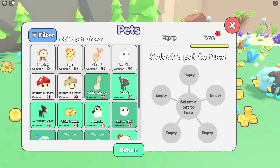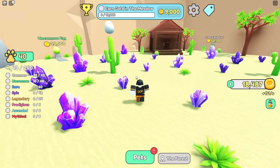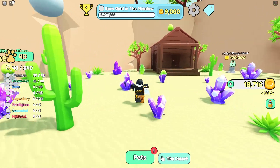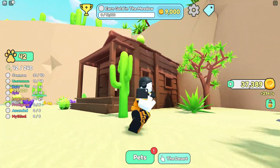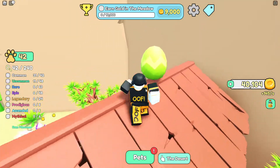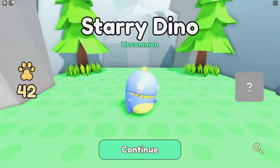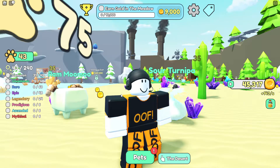One thing I like about this game is that I don't feel too precious about the pets, because you actually have to fuse them to play the game — it's part of it. Since you can't trade, the only thing you can really do with them is fuse them. The next area is the desert. I just noticed one egg on top of the cabin — we used this cactus to get there and got a stormy dino, which looks really nice.